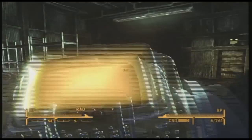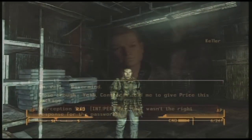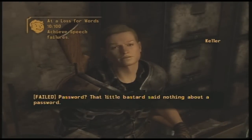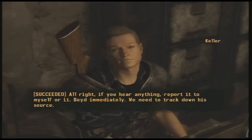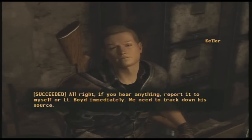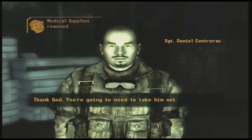To get this gun, you need to do the unmarked quest given to you by Sergeant Daniel, who's located in the Camp McCarran Supply Shack. Eventually in the quest you'll meet Keller. You have the option of bribing him or killing him — the quest will end, and you just return back to Daniel and he'll give you the gun.